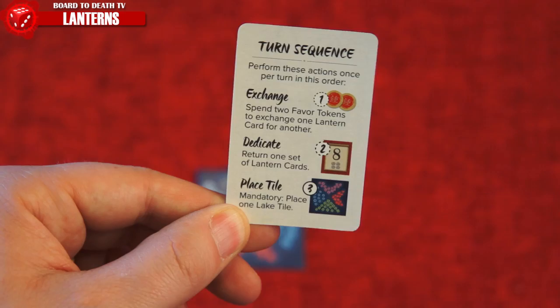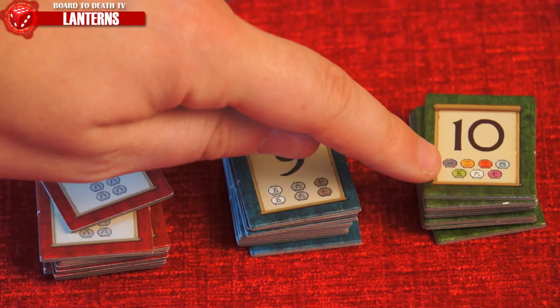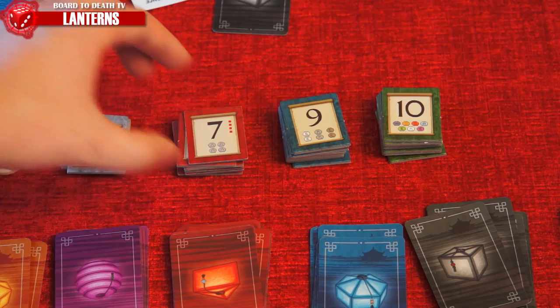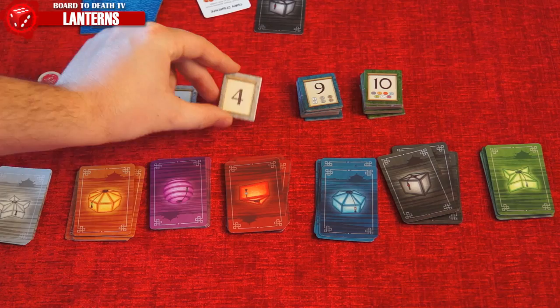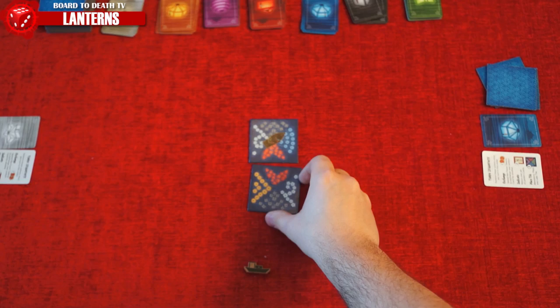Making a dedication lets you trade in lantern cards for the top dedication token of the appropriate stack. These are clearly listed on the dedication tokens so you can easily remember what color is what type. When taken, you score that many honor points, which are the victory points in this game. Note that when you take a dedication token, the next one will have fewer honor points, so try to complete required sets fast. If no tokens of a type remain, you can take the generic one for four points. Since you only start with one lantern card, the first player will skip this phase and move on to the mandatory tile placement.